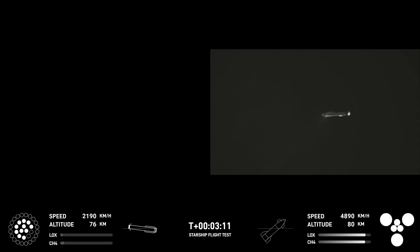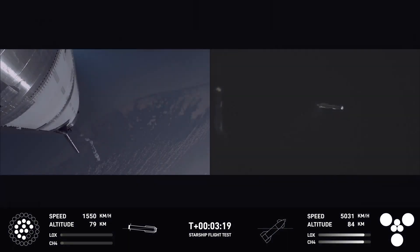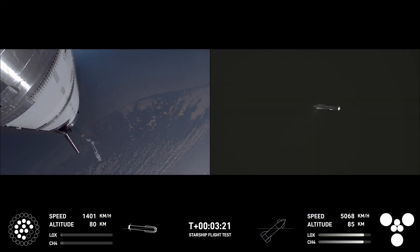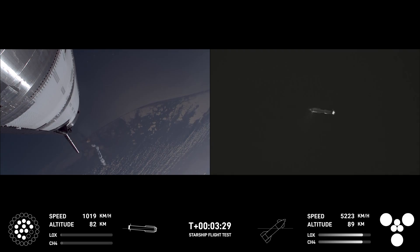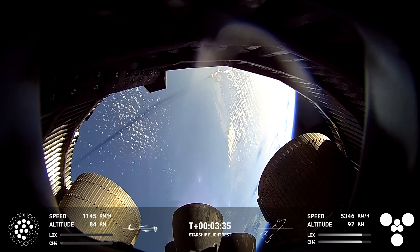We are still go for booster return even with two Raptors out during that boost back — we can do a full duration one. Looks like we got ship with six engines heading into space, and we got a booster hopefully on its way back to Starbase. How's everything going in Hawthorne, Chris? Everything is looking good. The crowd eagerly followed that ascent and is now watching the booster coming back. On the left-hand side of your screen, that is ship continuing on its way to space.